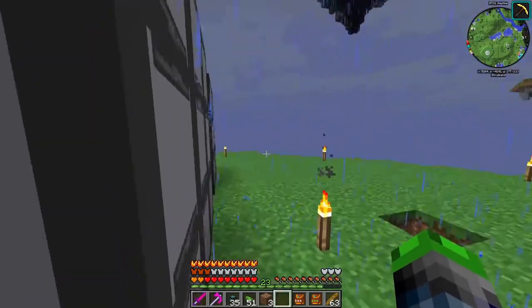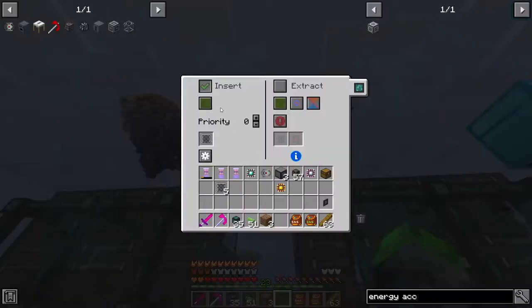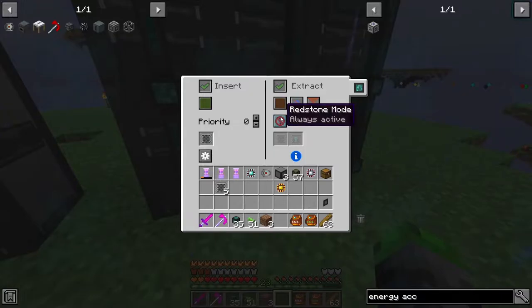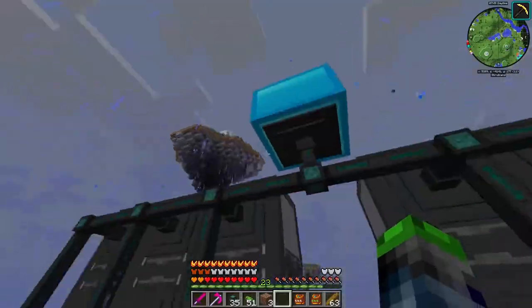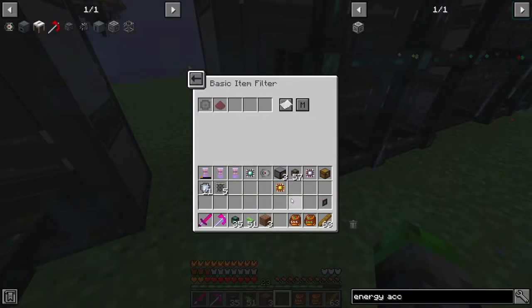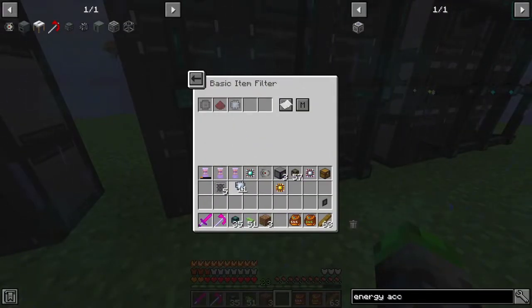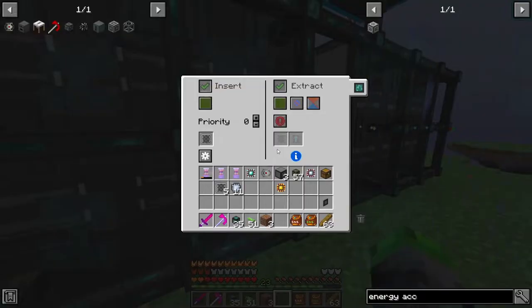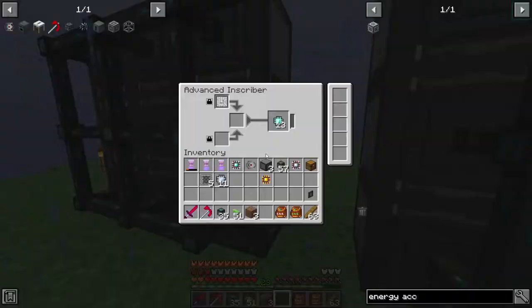Yes! We have our first automated one - yay! So this should work - anything we put in here should be filtered into all these. The only thing is we're actually going to set this to insert on brown and extract on brown here, just so that doesn't get put back into something. Okay, so printed processors are working! We need to grab these guys and add them to the whitelist.